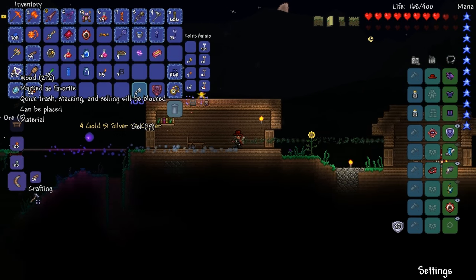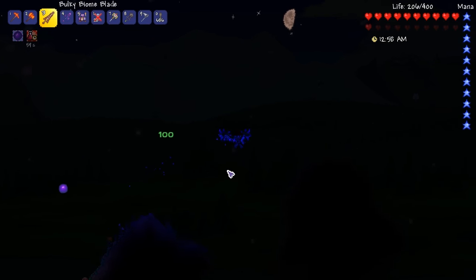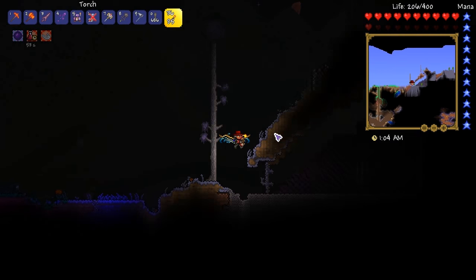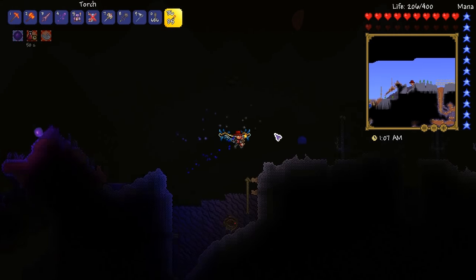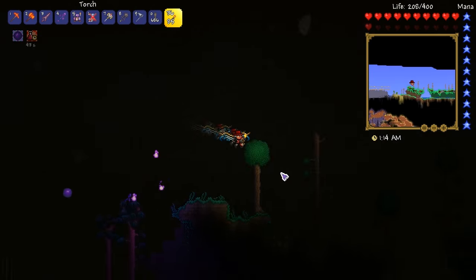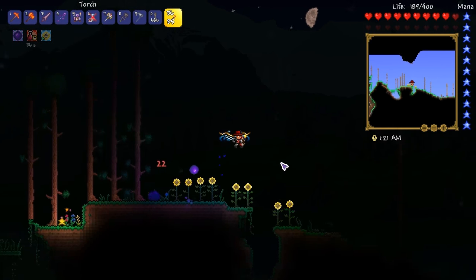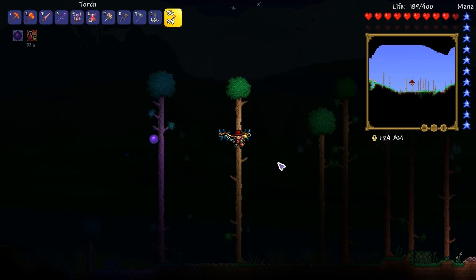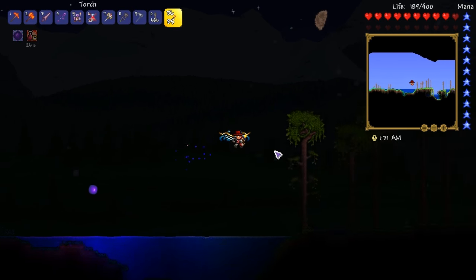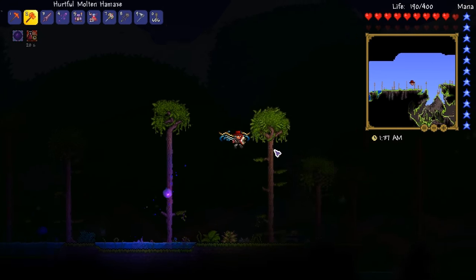It is time to break some demon altars. We have ourselves a Pwnhammer here and we have to go do the demon hunter thing. It's a little bit dark right now, really, really is. So I'm going to be walking there. But after this, I actually have to go and do some mining. Look at this - angry tumblers. They are hard mode. Everything's looking good. So we have a corrupt desert, which means our hallowed's going to be on the left. That's nice.